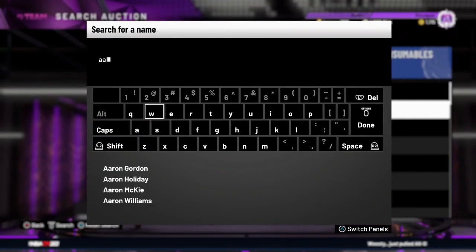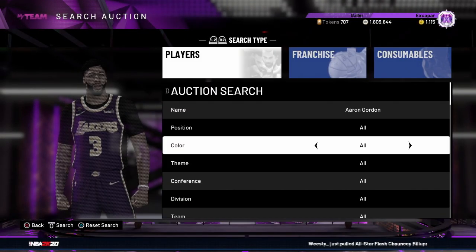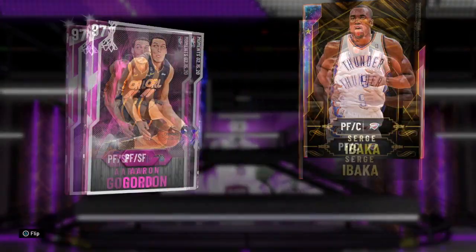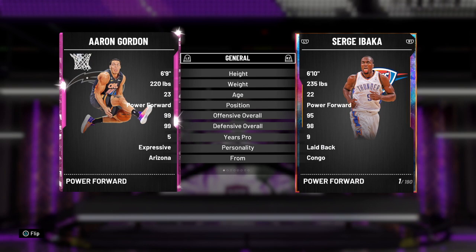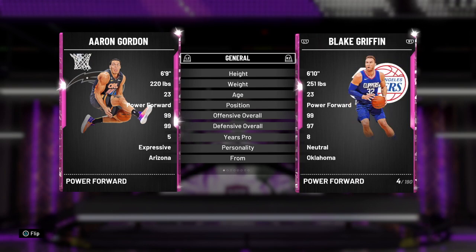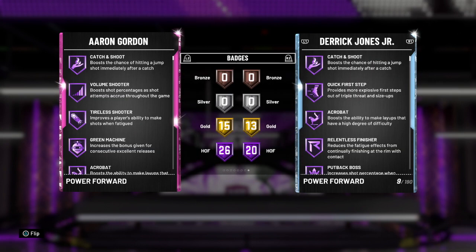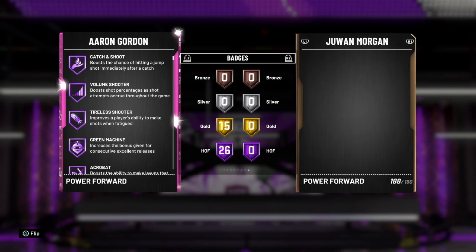Remember, this is all my opinion - if you guys have differing opinions let me know in the comment section below. Coming in at number five is Aaron Gordon. This card is insane, I really am in love with it. I recommend you run him at the small forward, not the power forward, but he's still good either way. He's 6'9 so he's got good size, and he has 26 Hall of Fame badges - there are opals that have less than that.